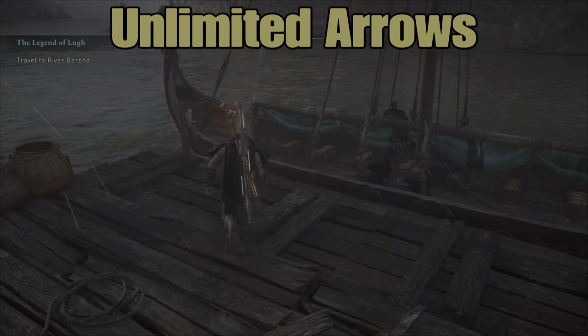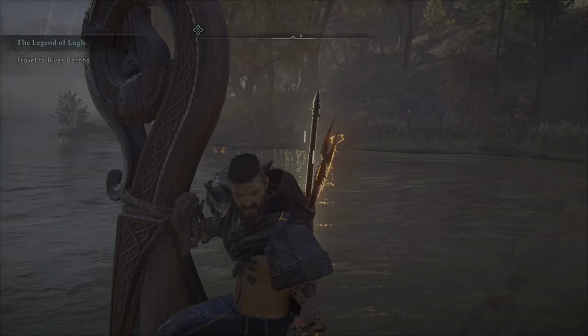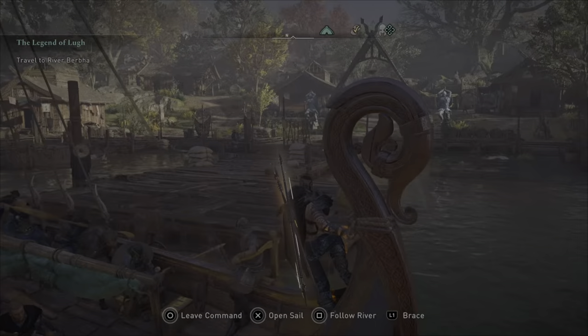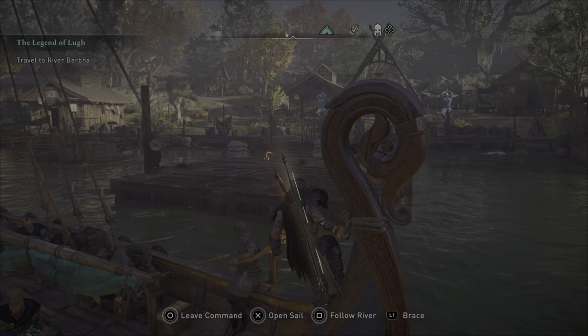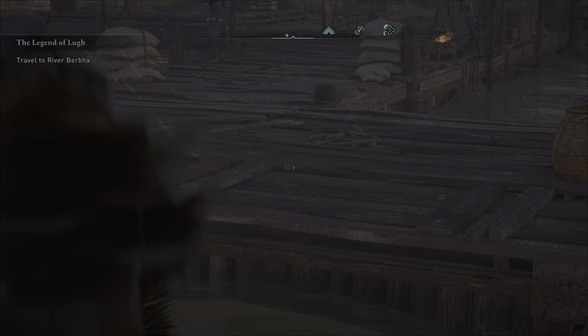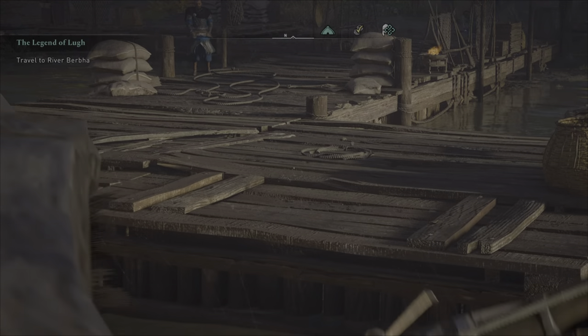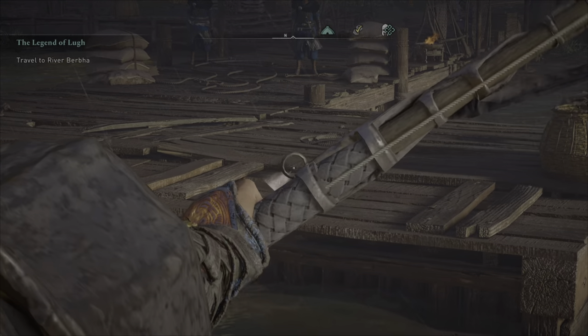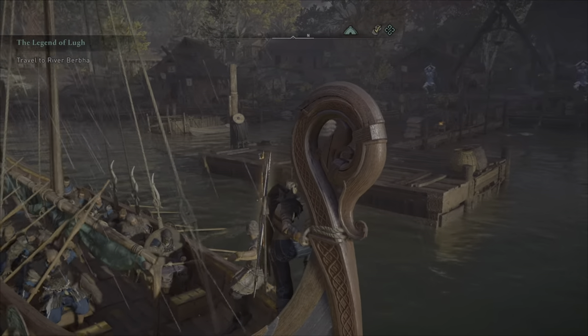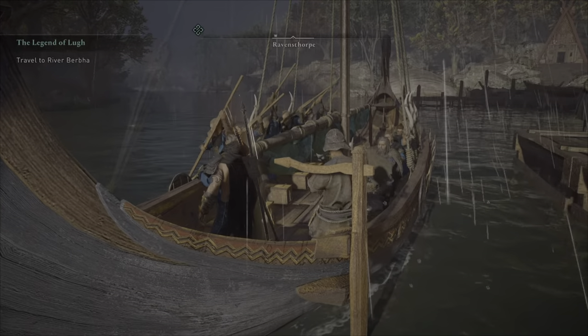A channel favourite — Unlimited Arrows is the next exploit. You just get onto your ship, any ship, any location. Works in England, works in Ragnarok, works absolutely everywhere — works on River Raids too. Just take your ship out and then you can fire arrows. At the start of this I had zero arrows in my inventory, because when you shoot arrows on your boat it doesn't actually use your arrows. I'm going to shoot a couple of arrows into the ground here and then tell my guys to take us back in.